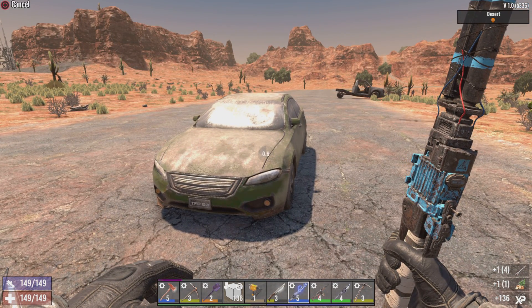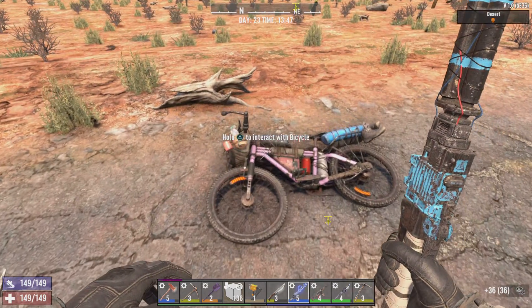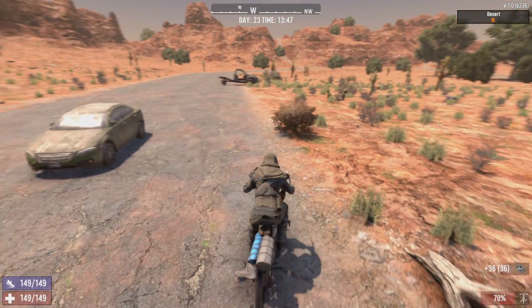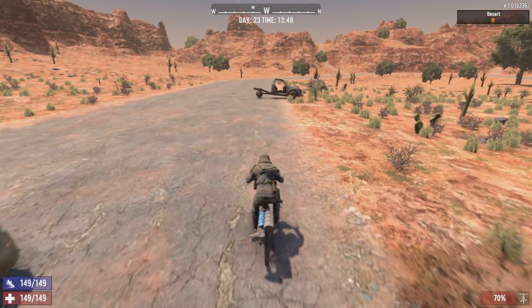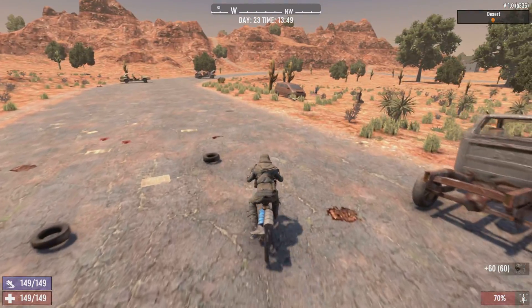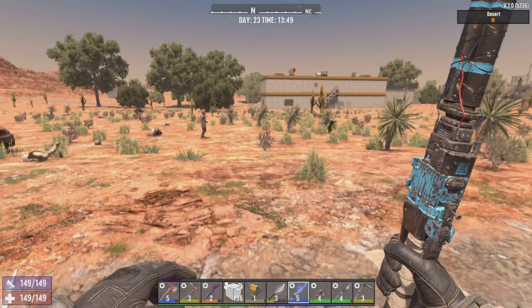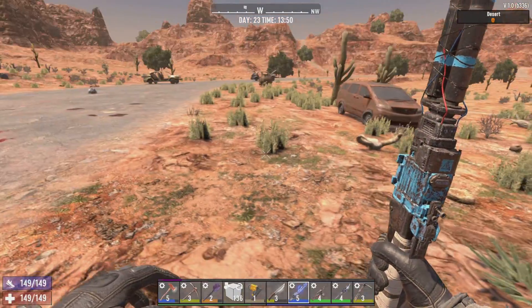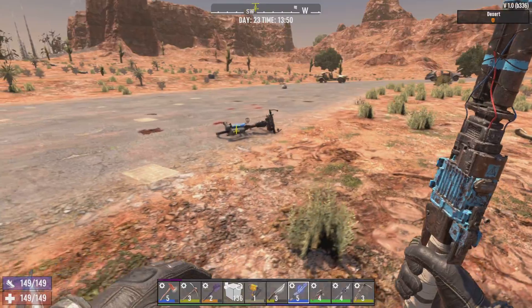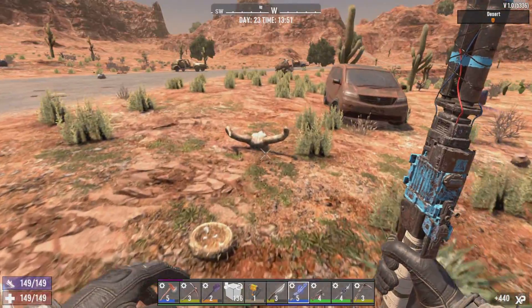There's another one over that way, there's a buzzard flying over my head. We will scrap this and we will take the lead because I could use that. Oh, that's a burnt forest over there — I was wondering what was the weird shading. Excuse me, pardon me sir. Did I hear a snake? I might have. Hi sir, how's your day? Not good, huh.